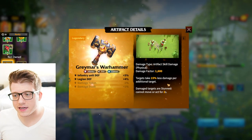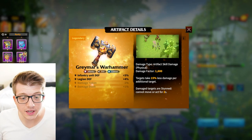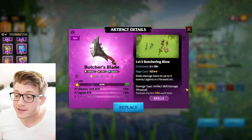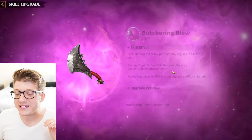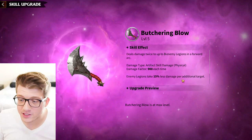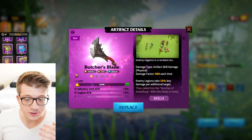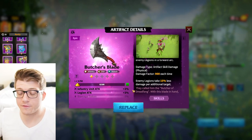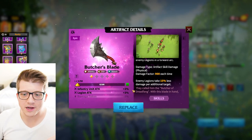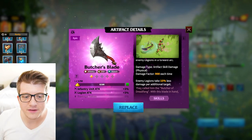Most players won't have the legendaries, so Butcher's Blade is the way to go. It deals damage twice to up to three enemy legions in a forward arc — up to 900 damage factor per hit, so 1,800 total per target across three enemies. It gives infantry and legion attack. On the front line squished together, Butcher's Blade is exactly what you want in those scenarios.